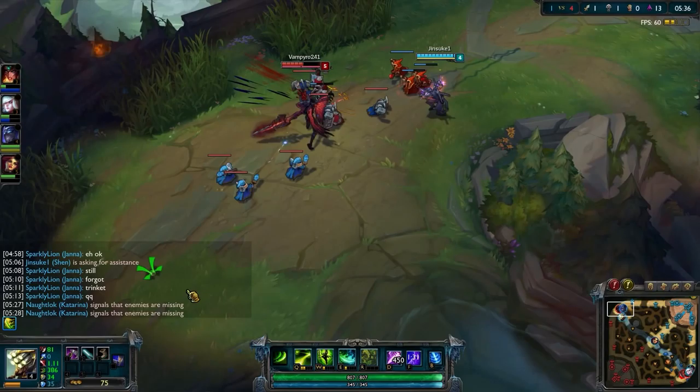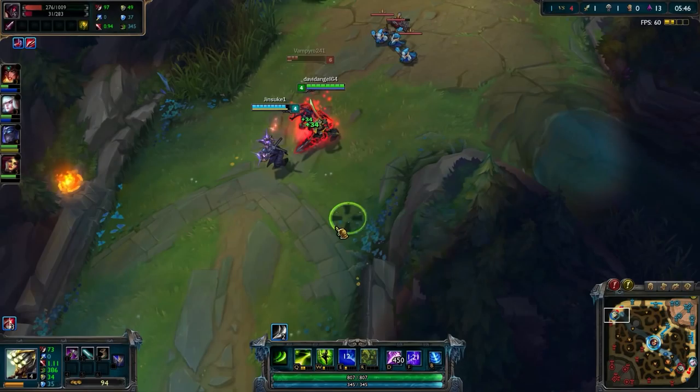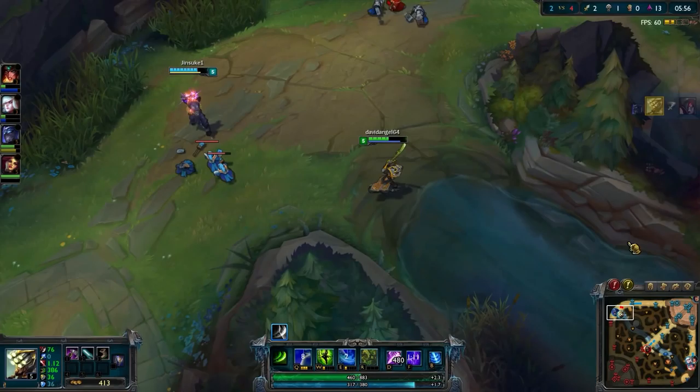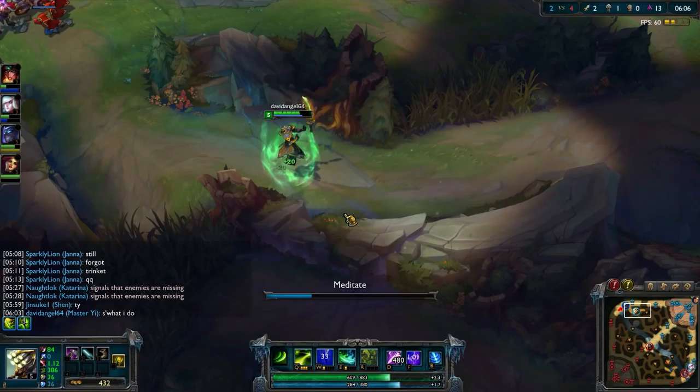Now I'm coming in for a gank to try and take out Aatrox. I've got my jungle item, an attack speed item, and my boots. Shen is going to make his attack, and again I'm going to save my Alpha Strike. Shen taunts, Aatrox pops his passive — he has no control over that — then uses his Flash to try and get away. But I use my Alpha Strike right there after he uses his Flash, which helps me get a kill. So now the score is 2 versus 4, and I have both of our team's kills.